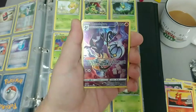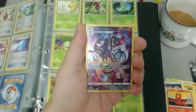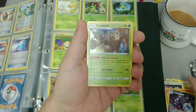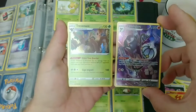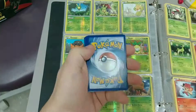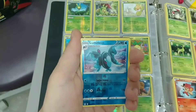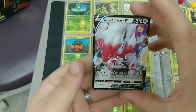Chandelure from the Trainer Gallery — that's another one of my favorites. That looks awesome. And that's not even the hit from the pack, so what else did we get? Trevenant. Cool. Reverse holo and Zorok V, and we doubled up on that. Wow. Still nice.